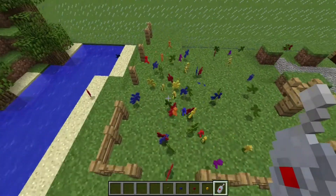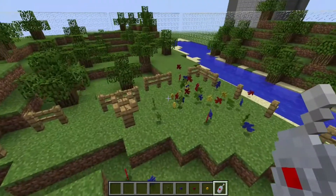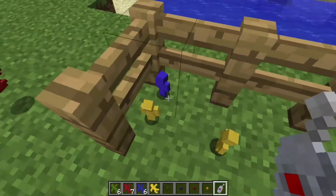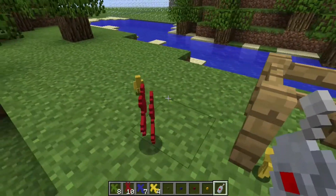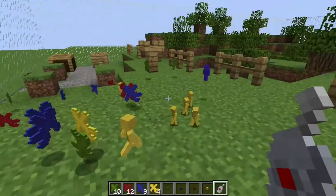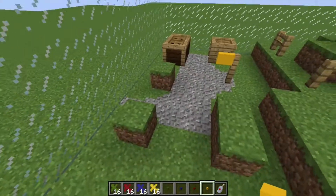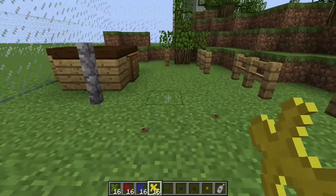It looks like yellow is going to take it — there's a lot more yellow. Oh, there are some stragglers hiding near the bodies, just like in Toy Soldiers. I need to push them in so they actually fight each other. And yellow takes base number one! Yellow will have this base and we'll be finishing it before the next part.